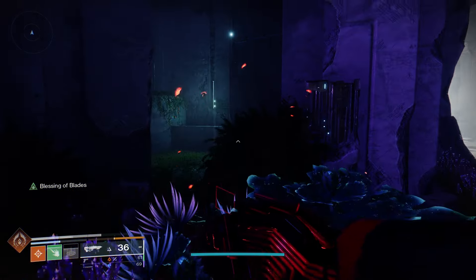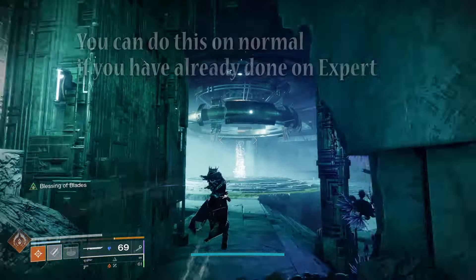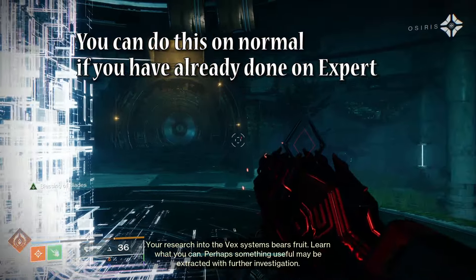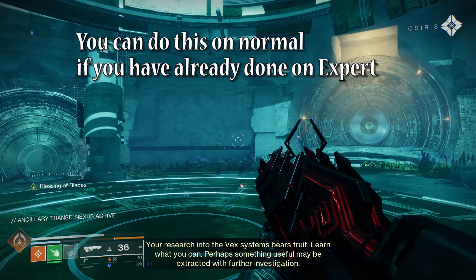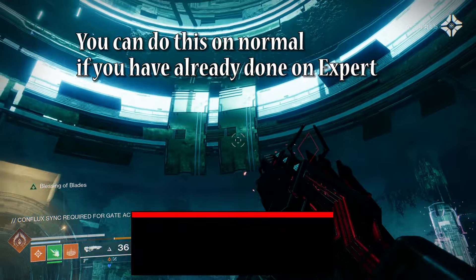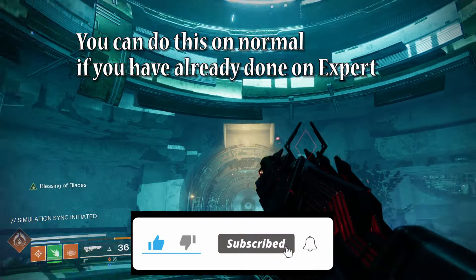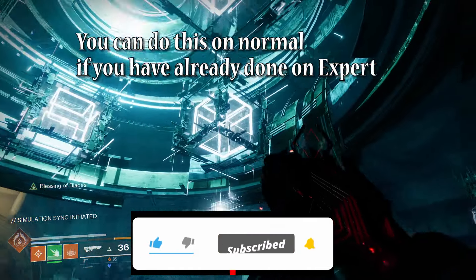Hey everybody, Matty Ice here, and in today's video I'm going to take you through week two of the Encore Concerto exotic mission. This week it's pretty similar to what happened in the first week as far as the pathing and where the Vex Conflux are. They added a few more enemies into the actual mission itself — it doesn't really make it that much more difficult — but there are two more puzzles now that you need to do in order to get this week's intrinsic and catalyst.